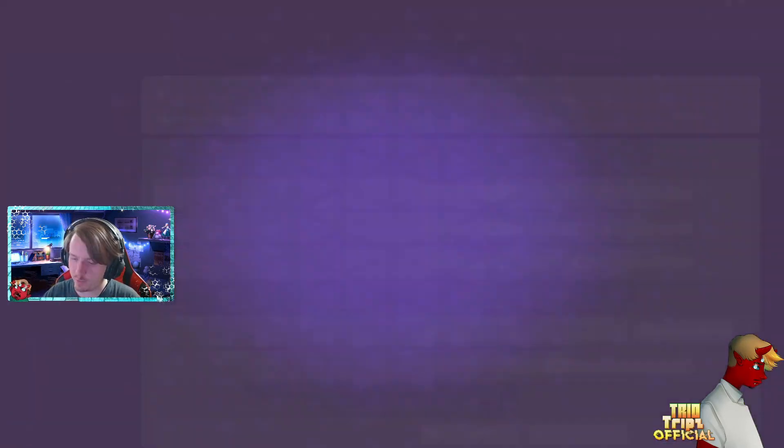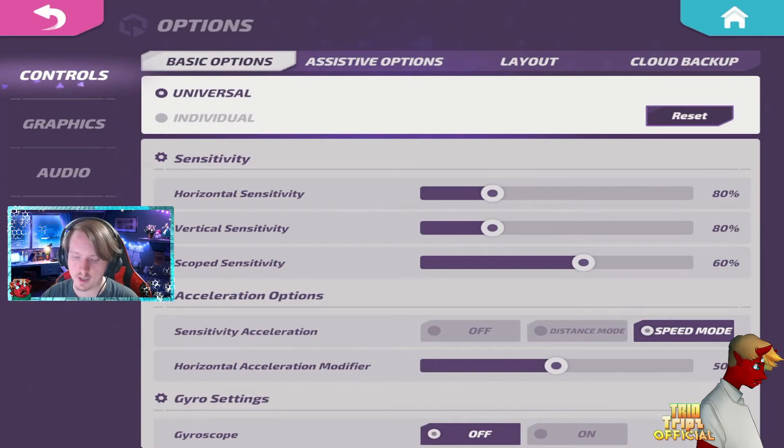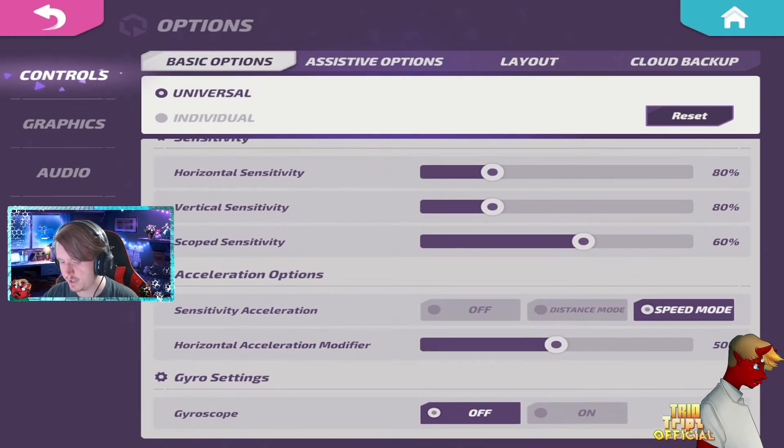I'm just going to go through my settings and show you guys what they are. My horizontal sensitivity is 80 and my vertical sensitivity is 80 as well. Scope sensitivity is 60, horizontal acceleration modifier is 50, and I don't use gyroscope.